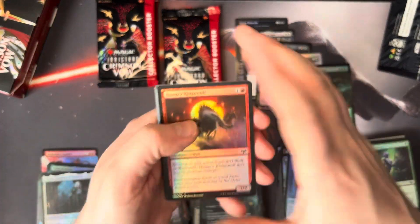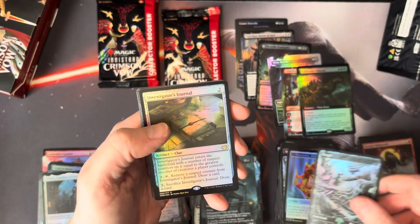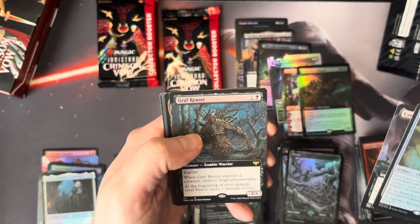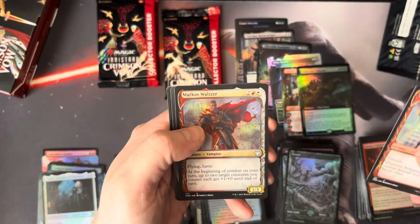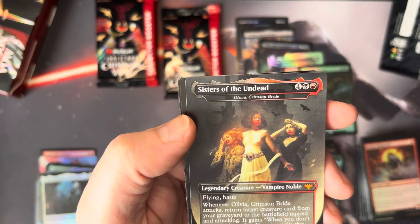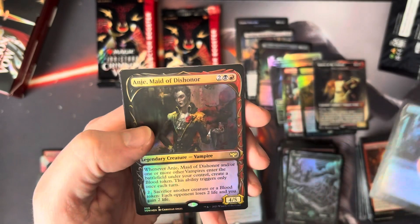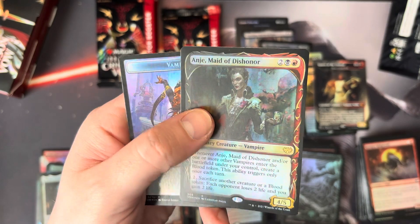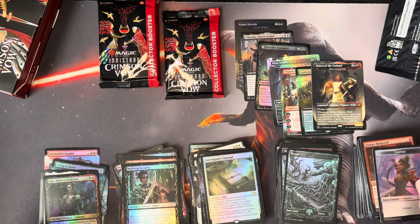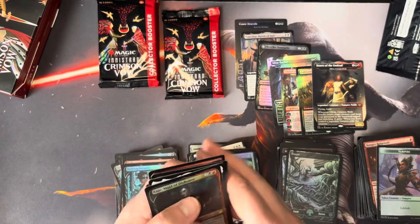Love to see that — it's the easiest pack to open so far. Get through this nonsense. Then we have Investigator's Journal, Camber the Plunderer, Graf Reaver, followed by our Treatments. And here we go — Olivia, Crimson Bride, for the Borderless Non-Foil Mythic. Wedded Secretary. And Angie, Maid of Dishonor, for the Foil Showcase — very nice card. I think that's the first showcase we've actually seen.